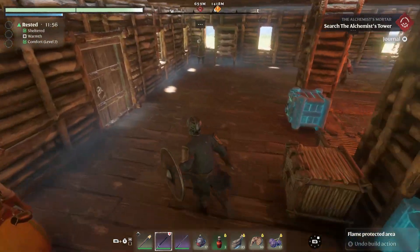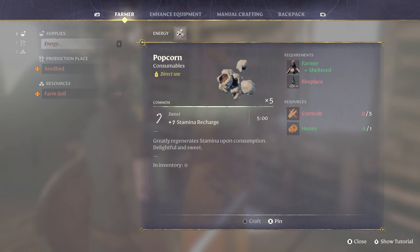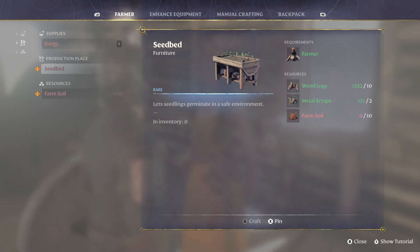Those are the three companions you need for gear. Then you have the farmer, which I haven't done a lot with yet, but the farmer allows you to make advanced types of foods and a seed bed, which lets you germinate seedlings for farming soil. This is how you're going to make the best foods in the game — with the farmer.